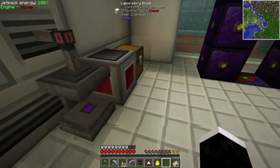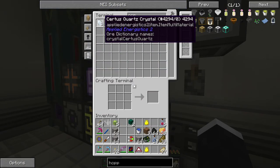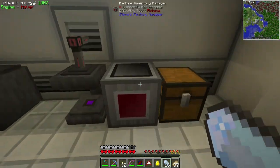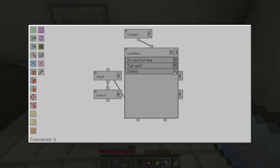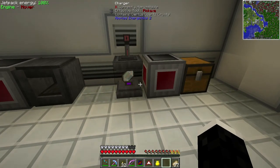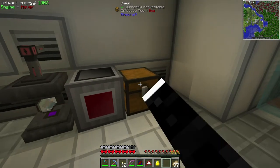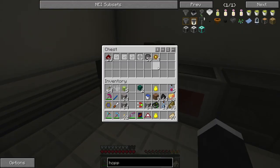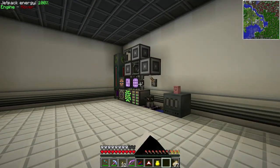I moved the Applied Energistics 6 charger over here as well because it always takes a little while to charge those things. Now we have a very easy way to do it — just grab 16. Thanks to the factory manager, it's a very simple logic: see if it has something to charge, if not put something in, and it automatically charges our certus quartz and pulls it out when done. I'm going to hook this up to the ME system later so it can pull items directly.